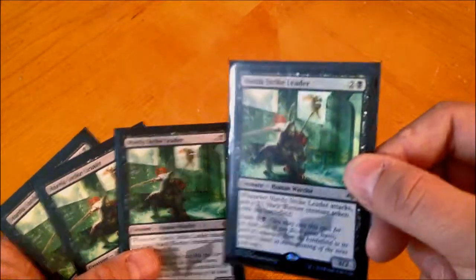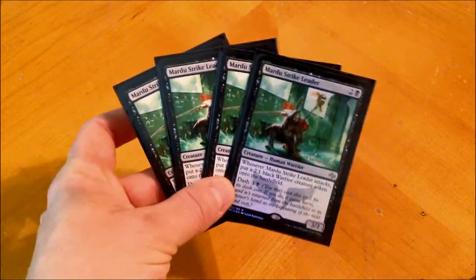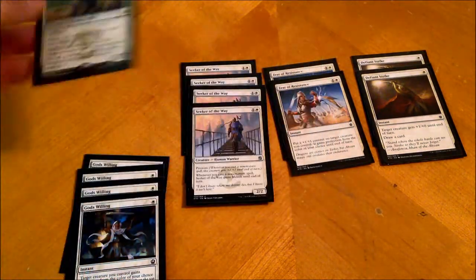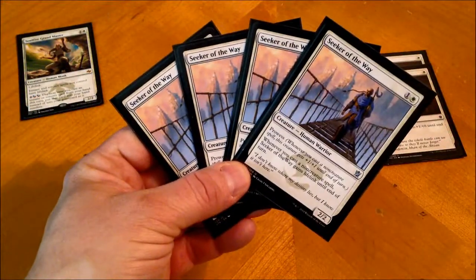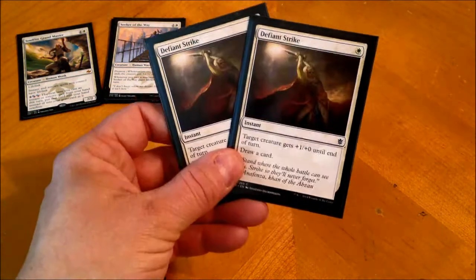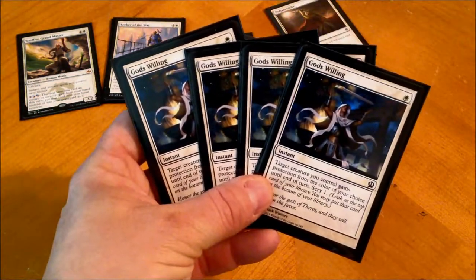Now we're going to go for the white and black cards. Four Mardu Strike Leaders — the promo from pre-release. They kind of feed the Butcher if I can get them out on their own, but they also cause a bit of a problem when I'm attacking and getting new creatures every turn. On white we have Soulfire Grandmaster, the newest addition to the deck. The other champion we have here is Seeker of the Way — probably the best uncommon in the set. Two Feats of Resistance, two Dragon Strikes, Defiant Strike, and four Gods Willing.